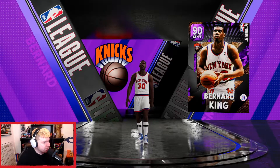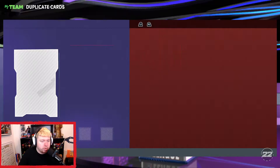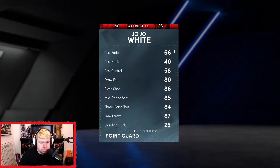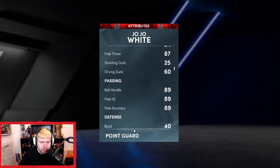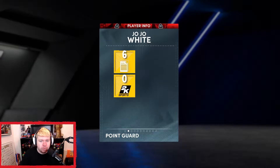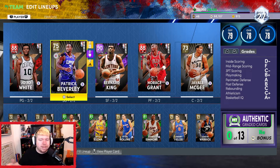I don't mind Bernard King but I've already got him. Also, I only have one center, so this might be interesting. Just looking at JoJo's card — he's got an 89 driving layup, an 84 three-pointer, really good passing, 89 perimeter defense, and 88 speed with ball. With his badges it could be improved, but that's not terrible.